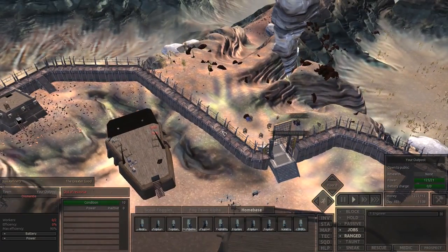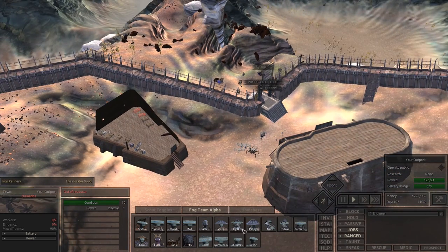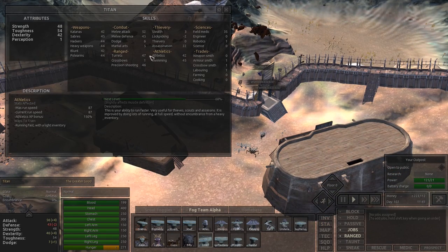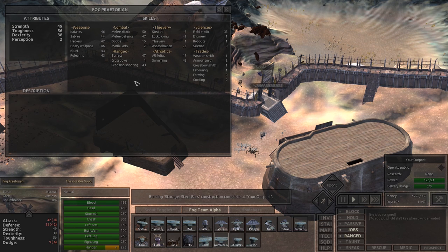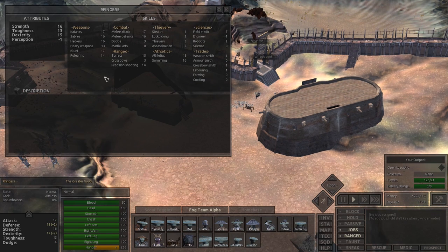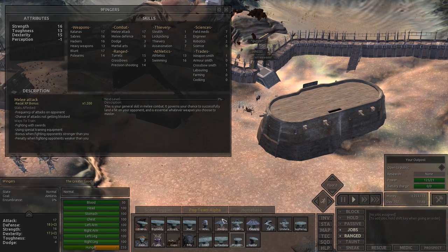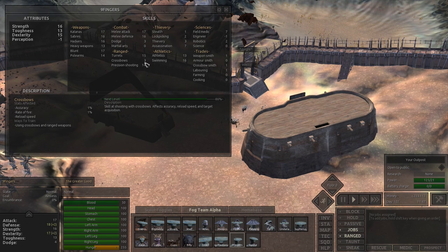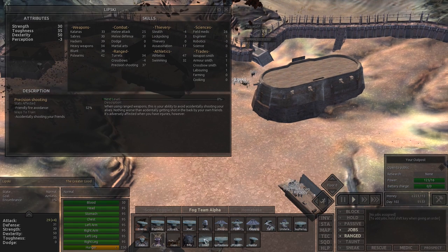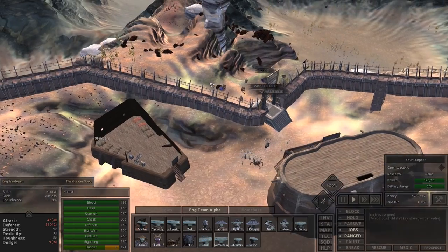I really want to get the turrets up — I think they'll make a big difference. I noticed the Praetorians seem to have the best skills for manning turrets. Looking at the Praetorians, they've got turrets at 47, precision shooting 46, 47, 43. The heavies only have 15 and 14. The princes like Lipski are at 34 and 37 — pretty good as well, but the Praetorians are definitely best. They're also my best fighters, so it's tricky. I'll probably throw princes on the wall to man the turrets.